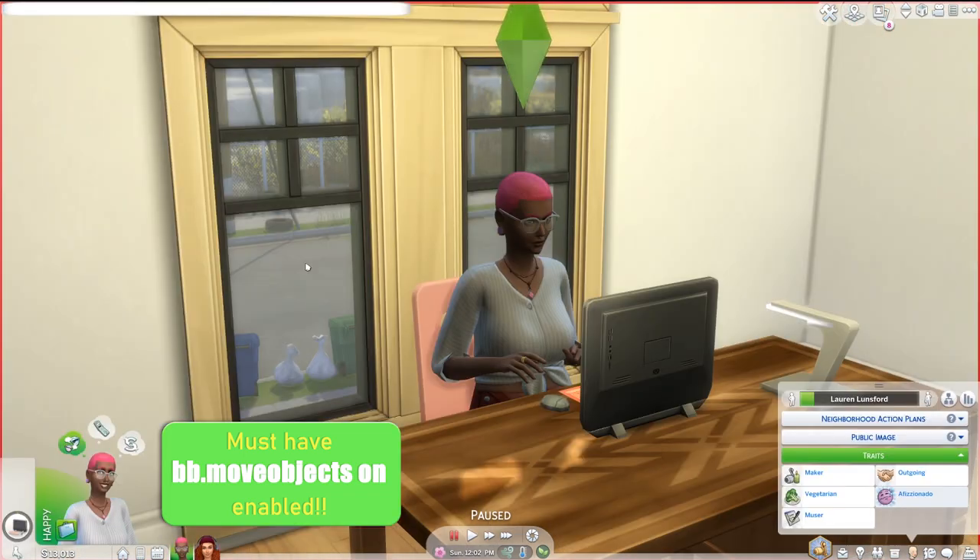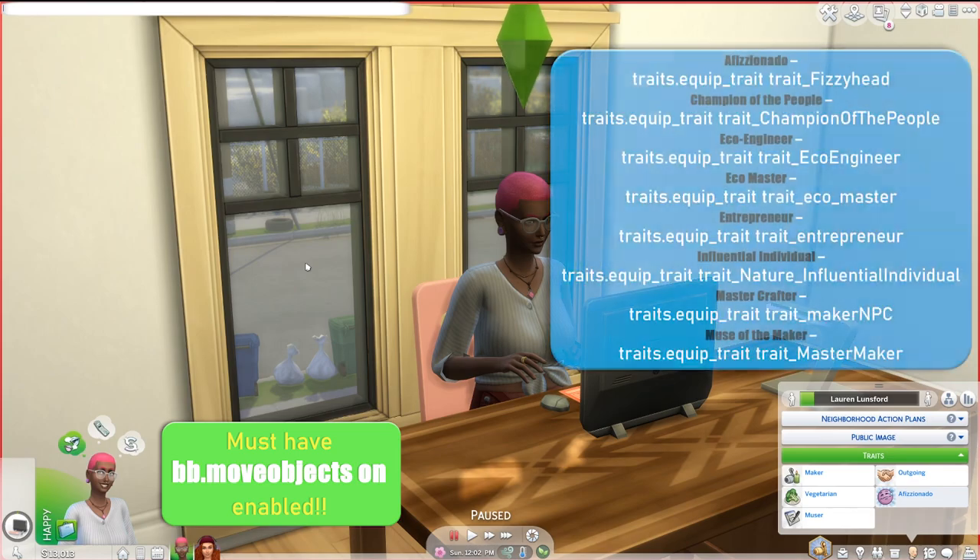With Eco Lifestyle, we have eight new traits and we can cheat those into our Sims' personality. I've placed all traits and their related cheats on the screen and also into the description below. Please remember, capitalization and spacing are all important factors when using cheats in the Sims.